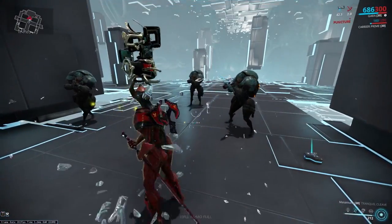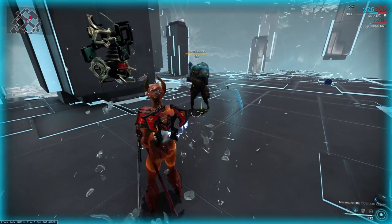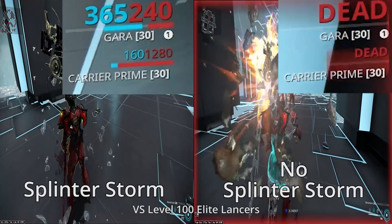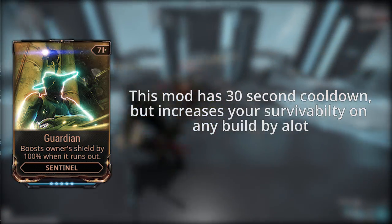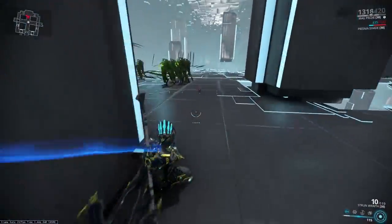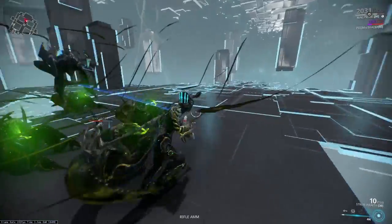Let's talk about shields. Shields are surprisingly underrated. Unlike health and armor, they regenerate over time without mods. They have fairly good resistances, and paired with a good damage reduction ability like Gara's Splinter Storm or Mesa's Shatter Shield, make you surprisingly tanky — especially paired with the Guardian sentinel mod, which has a high chance to restore all your shields instantly.